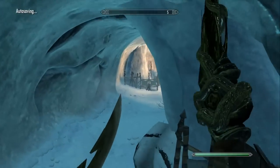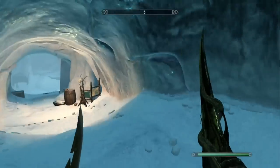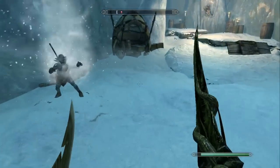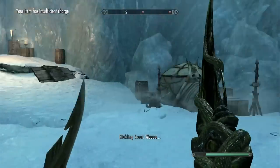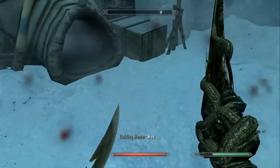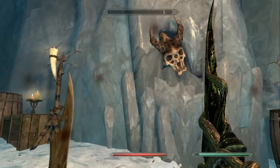The cave doesn't really have anything of importance except for one very important thing. I'm going to do a very quick run through because there's nothing really interesting in here at all. The only thing we're concerned with is the thing you can see on the opposite end of the wall over there. Let's take care of these Reiklings quickly so we can see it in full effect.